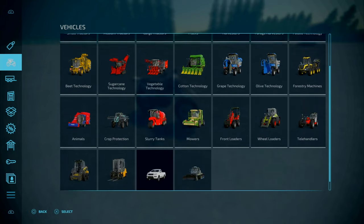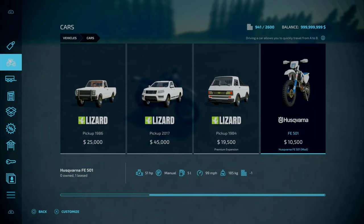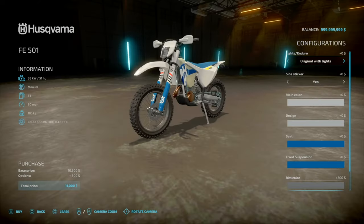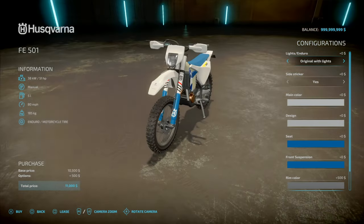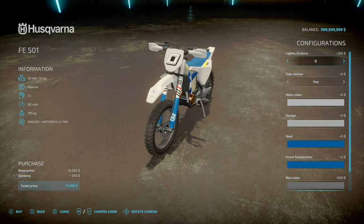You'll find this under Vehicles, under Cars — go towards the end. It's 10.5 grand to purchase upfront, with a top speed listed as 99 mph. It weighs 185 kilograms, has 5 liters of fuel, and power is 51 horsepower. In terms of configuration, you've got your original lights, Endure mode, and then Endure mode with your numbers — going from 1 to 9.